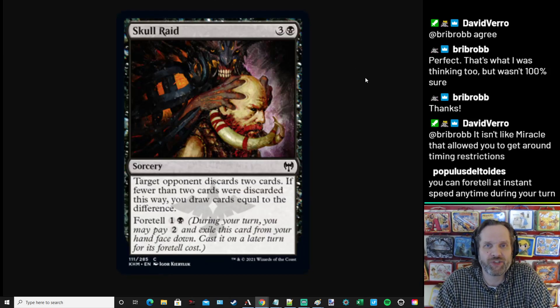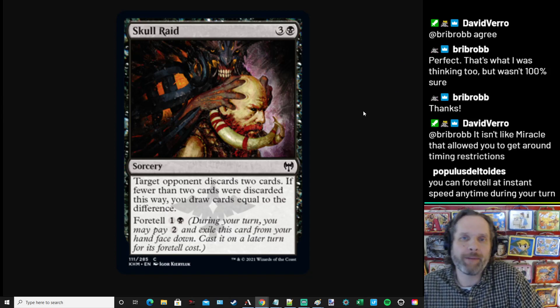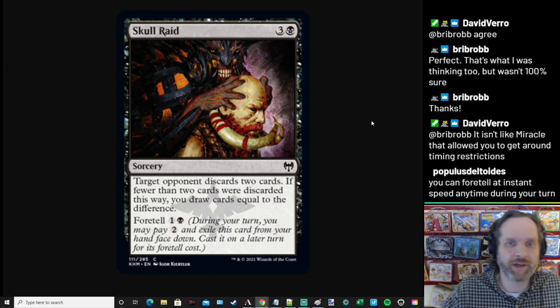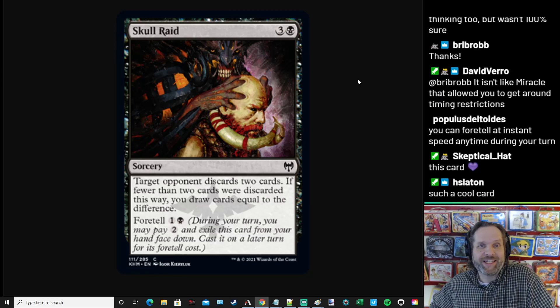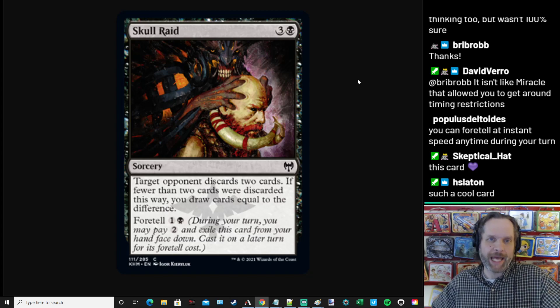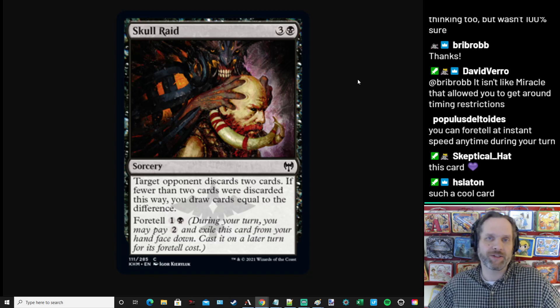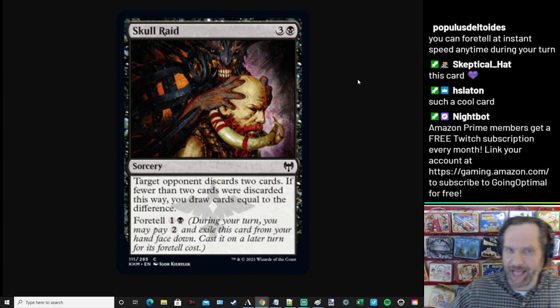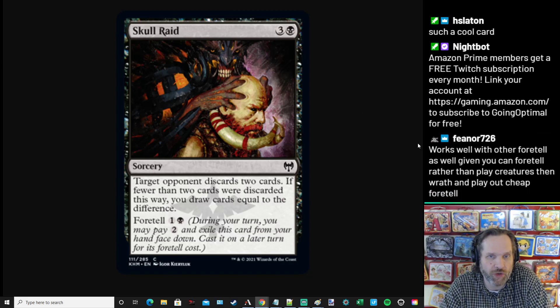Next up we have Skull Raid, which is three and a black for a common sorcery. Target opponent discards two cards — pretty standard, rarity pun aside. We see this standard-bearer set to set: some black spell at common that for three-plus mana causes the opponent to discard two. What's special about this one? If fewer than two cards were discarded this way, you draw cards equal to the difference. Interesting.